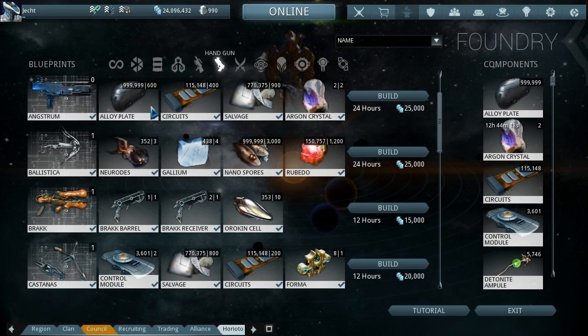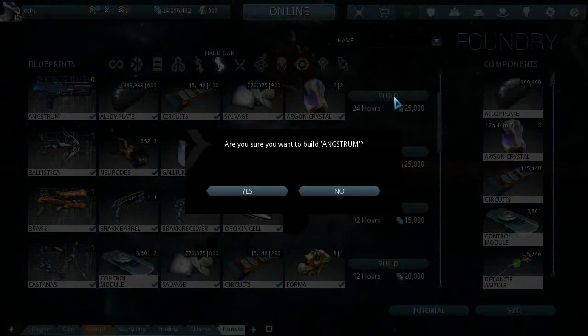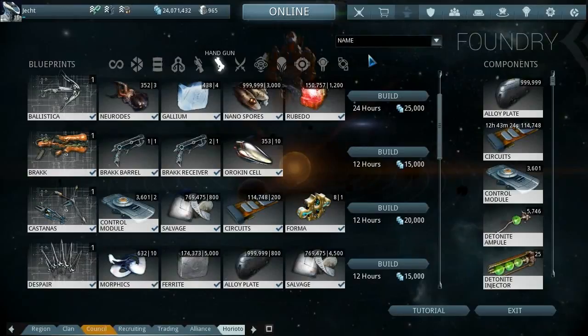It takes 24 hours to build and 25,000 credits. It fires rockets. I just have the two argon crystals and I've actually spent the past four hours trying to get them, because I have no luck with these crystals. Build that and come back when it's done - looking forward to this one.